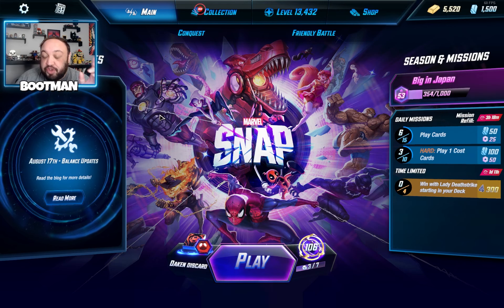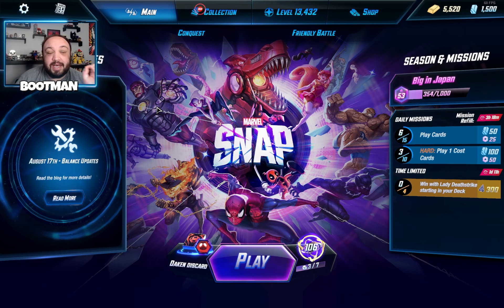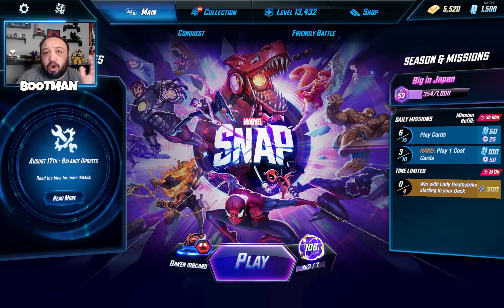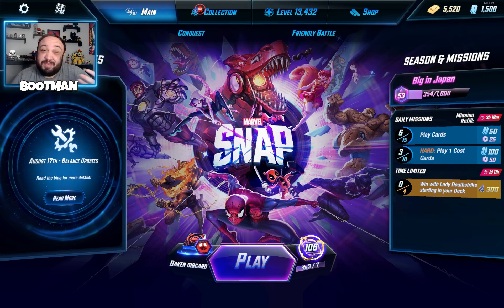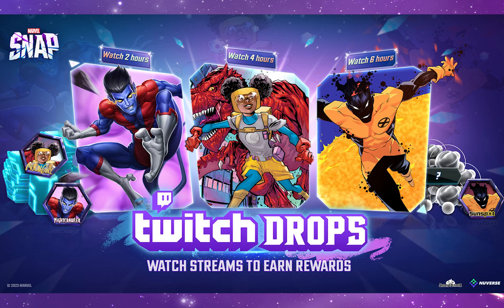Make sure you stay tuned all this week because for this big launch event, they're doing a bunch of cool things. There are going to be Twitch drops enabled from August 22nd to August 29th. Watch your favorite Marvel Snap streamers — I usually make YouTube content but I'm going to try to hop on stream on Twitch and enable Twitch drops, because if you watch up to six hours you can earn three new card variants. There's also a login bonus every single day this week.